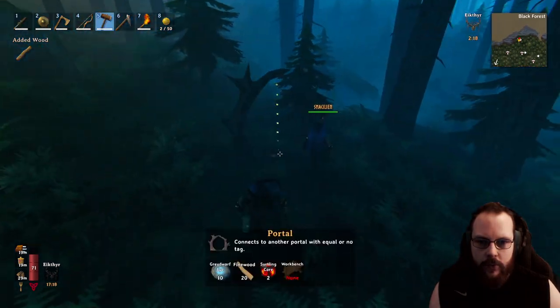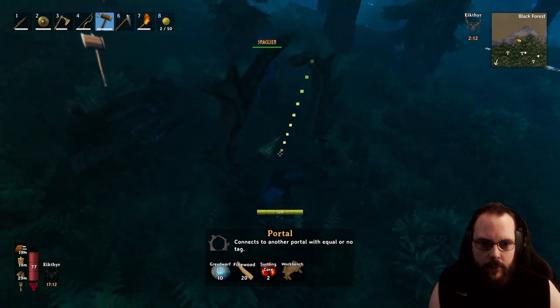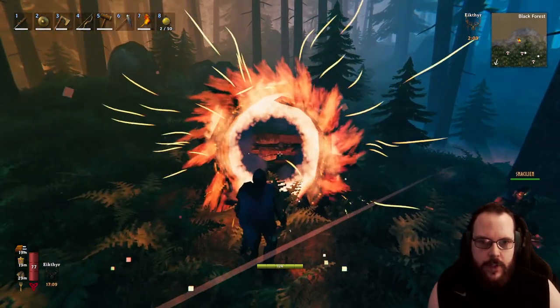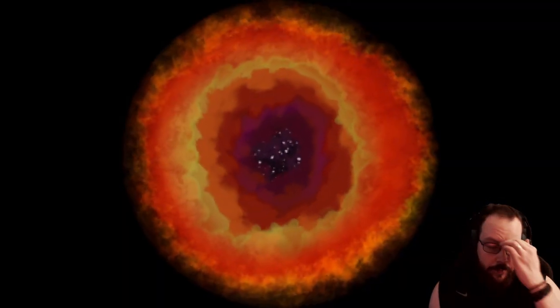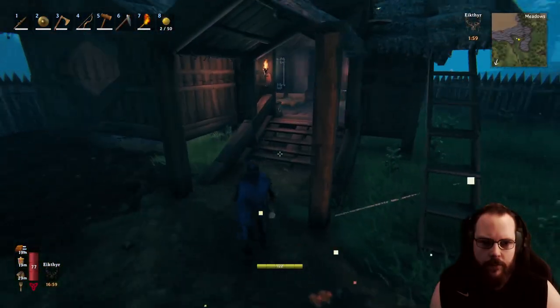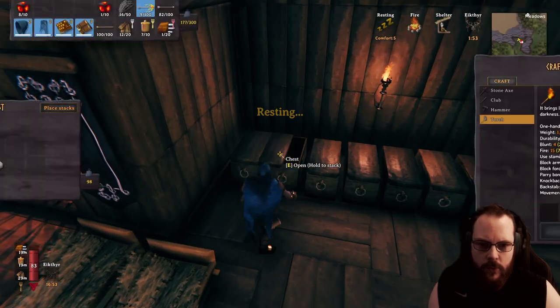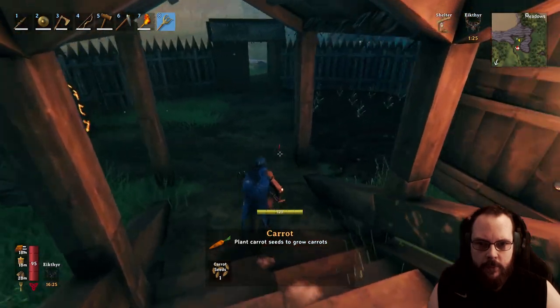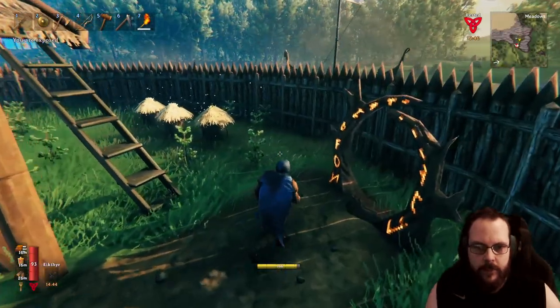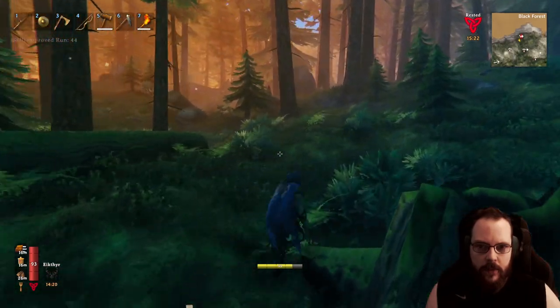Might as well place down a portal right here so we can get a rested bonus and throw away everything we've gotten. I do believe they haven't added a deposit all button. Might as well add some more carrots. Let's head back — rested, and ready to go.